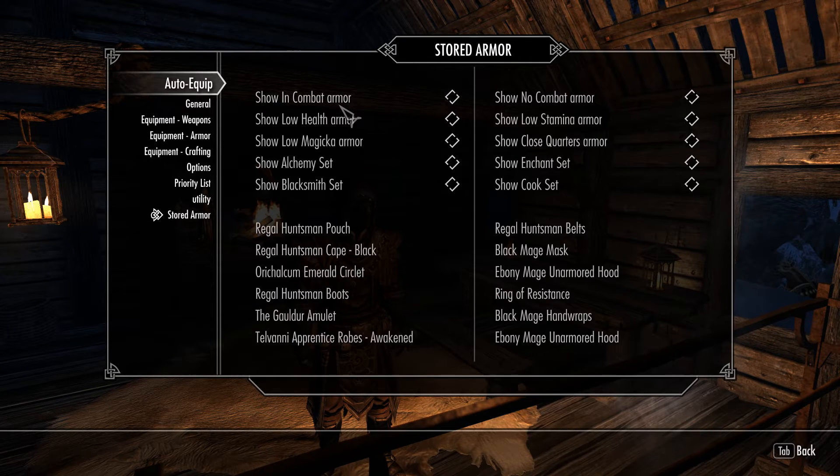Next we have the stored armor section, where you can see your stored armor and your cook set. Right now I don't have anything stored there.